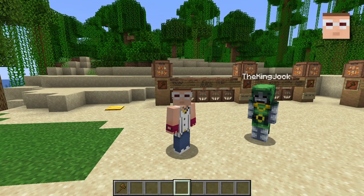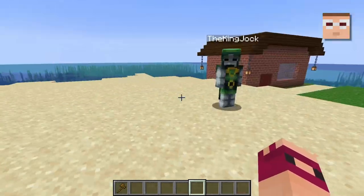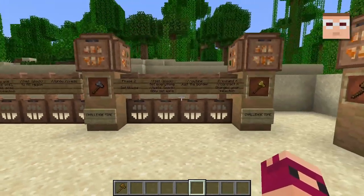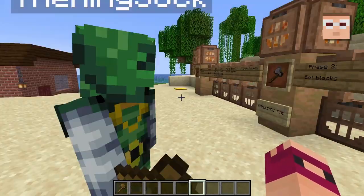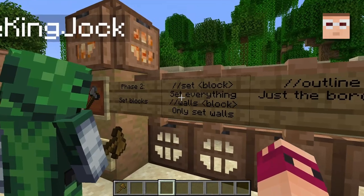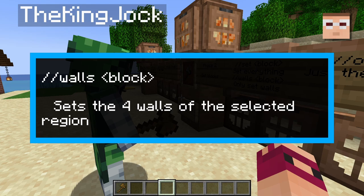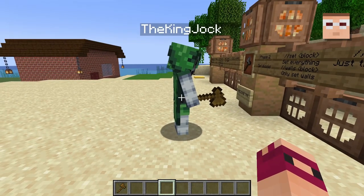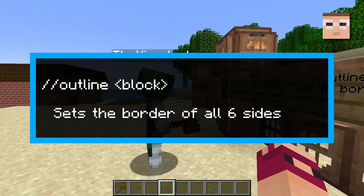We're already improving, and yet these other sections are just gonna make it even better. These couple things here are what I'm calling going above and beyond what fill can do. So you've got the set command, which you already learned. There's walls, which will take your region that you selected and only build walls around it. Oh, that would have been great to know earlier. And then there's outline, which does the same thing as walls but it also adds a top and a bottom, like a roof and a floor.